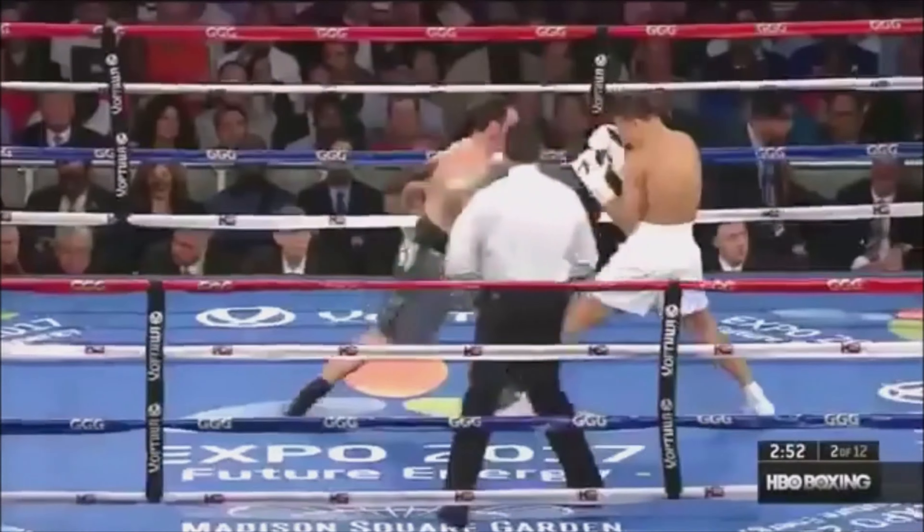Good left hook by Gil. Even if — and Golovkin with him on the ropes again. Good straight right hand by Golovkin. Gil making a spirited effort, but too often getting caught as he comes forward. Good left hook by Golovkin. Right hand by Golovkin drives Gil into the ropes.